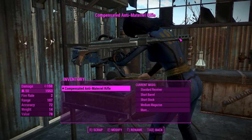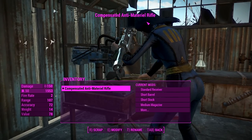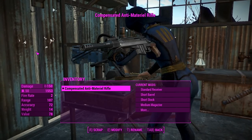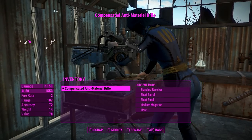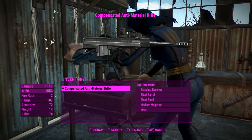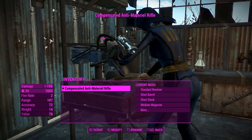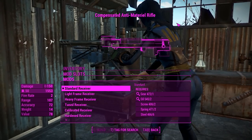G'day, this is Captain Noob, and this is the Creation Club Anti-Material Rifle. This overpriced standalone weapon uses the hunting rifle animations and is fairly customizable. Right now what you're looking at is maybe half the weapon I'd expect it to be, but don't worry, I'll fix that up real soon because this has a fairly decent amount of customization on it.